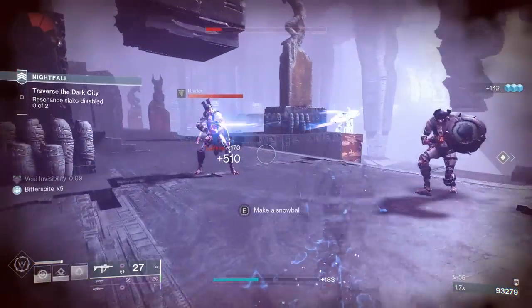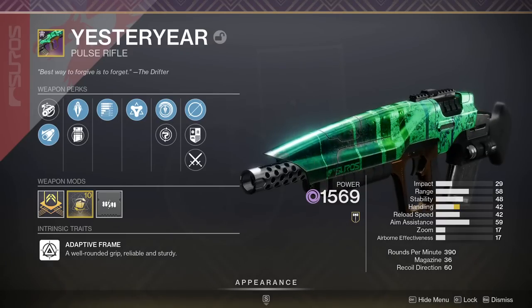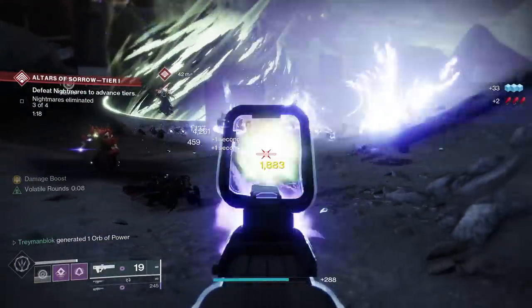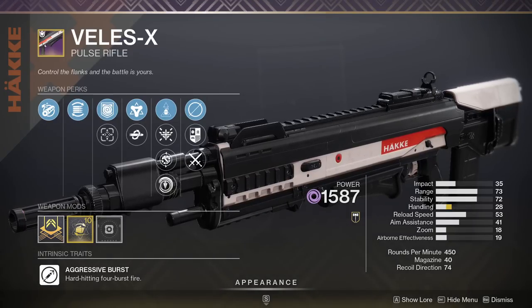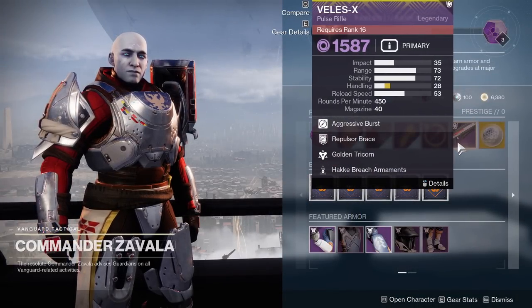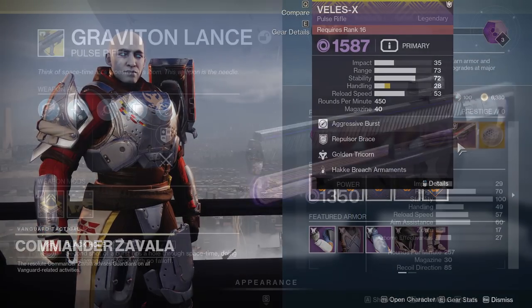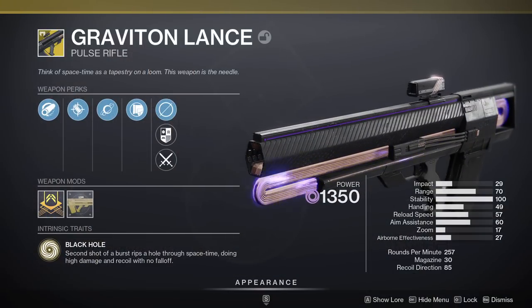Let's not forget about pulse rifles, especially Yesteryear with Golden Tricorn, which will allow you to deal ridiculous amounts of damage once you get it going. Or Veles-X, which comes with Golden Tricorn and Repulsor Brace and you can easily get it from playlist rank-ups at rank 16. There's also Graviton Lance, which comes with Vorpal and Turnabout for even more overshields.